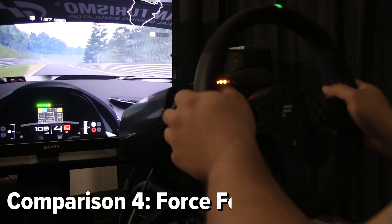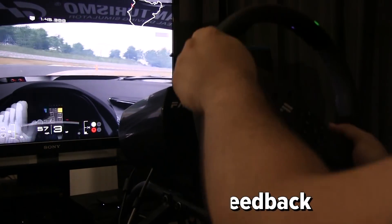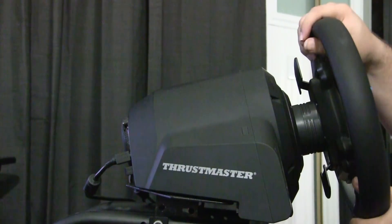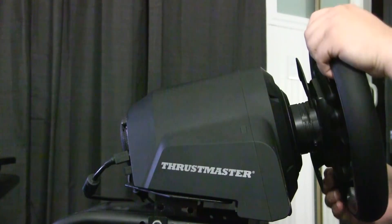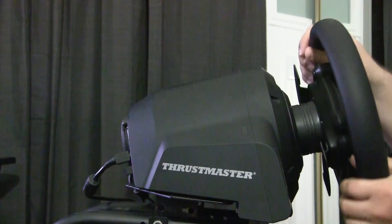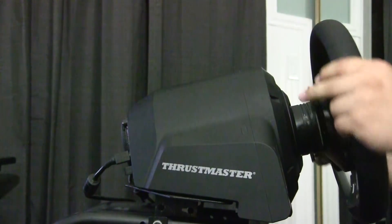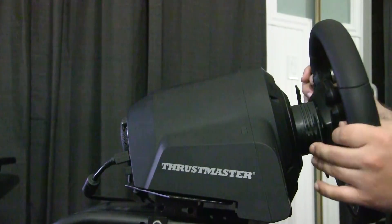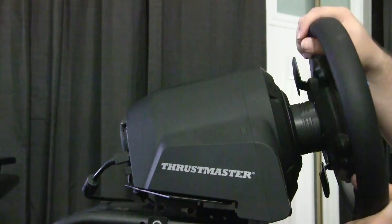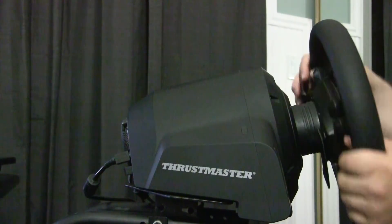Now we're on to one of the very important topics: force feedback. Both the CSL Elite and Thrustmaster TGT use belt drive force feedback, and they work very well after years of refinement. The TGT has what I feel to be the best force feedback in a Thrustmaster wheel — very strong, very smooth, and very quick. It feels very responsive and does a great job communicating the feeling of the car. Thrustmaster also has a tactile transducer placed on the rear of the wheel to give further sensations through the wheel, such as going over rumble strips or hitting a wall. However, this feature is only available in Gran Turismo Sport, which makes it feel more like a one-trick pony rather than a genuine innovation.